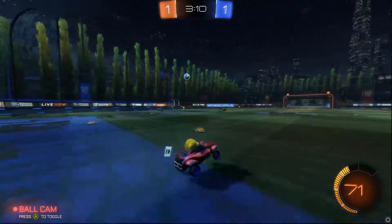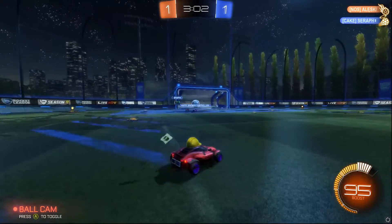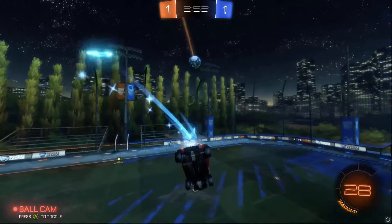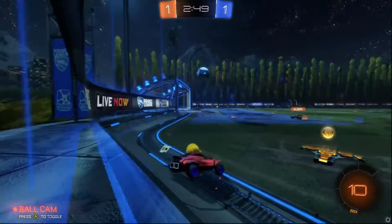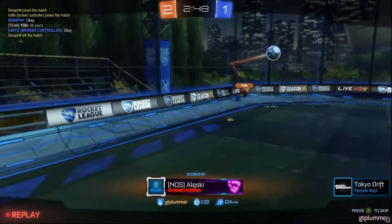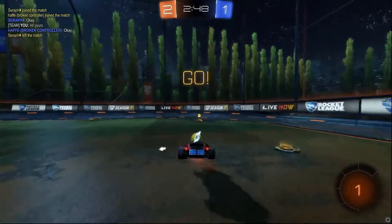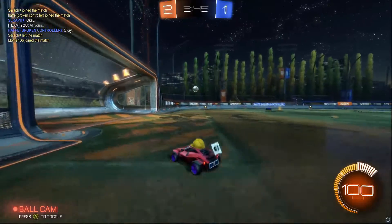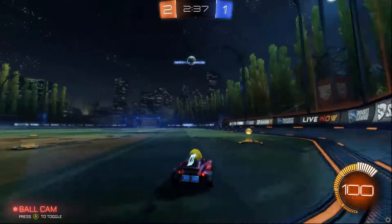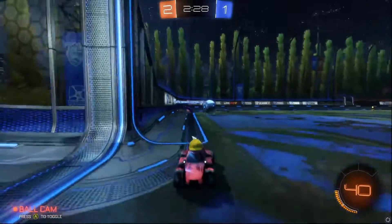I was unfortunate, didn't know where he was. If you can see your teammate's not going for it, let's just wait to see what touch he gets. Nice, I'll follow — just bang that into the middle, teammate should be there. I was kind of concerned he might go for it at that point where he can't really do that much on it, whereas letting me go for it meant I could bang it into the middle and he's got an easy shot. Oh, I was slightly too far off the wall.